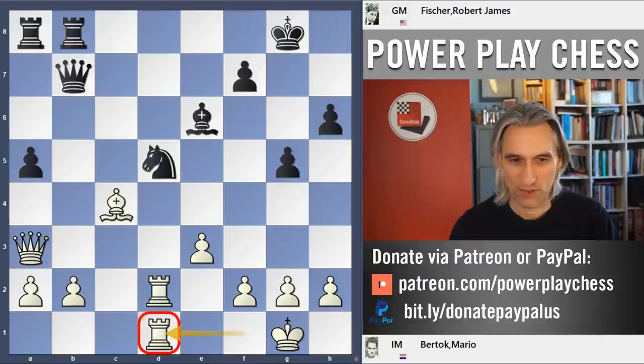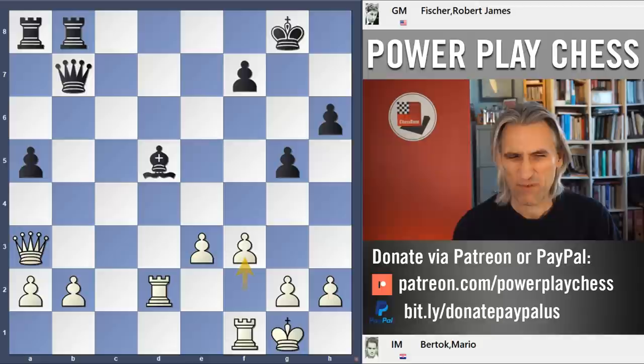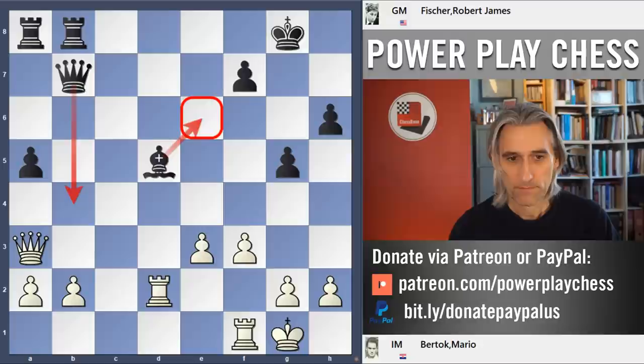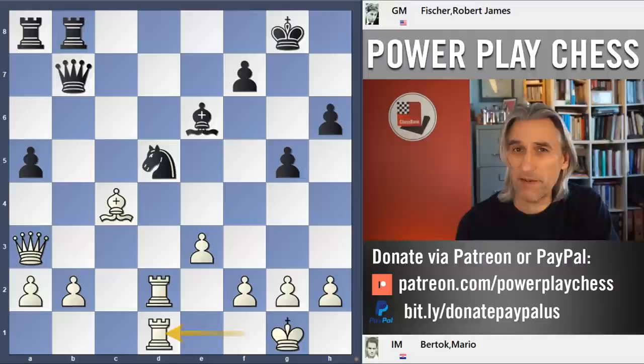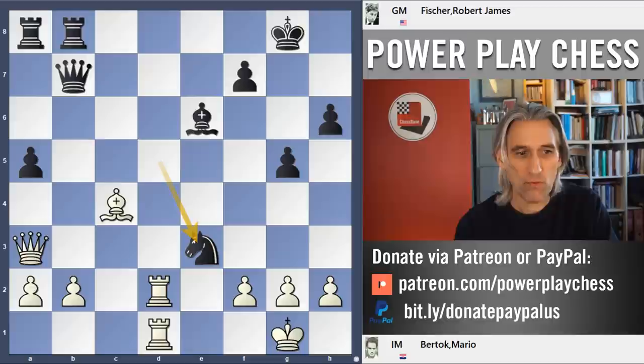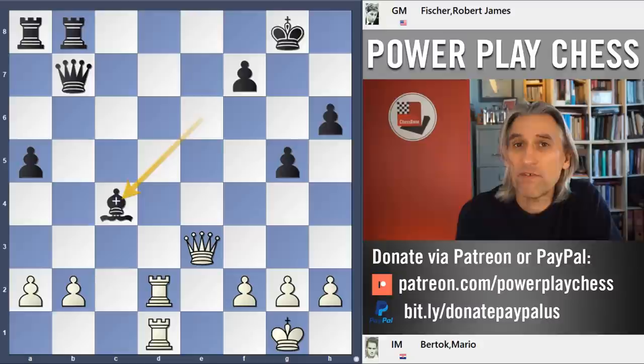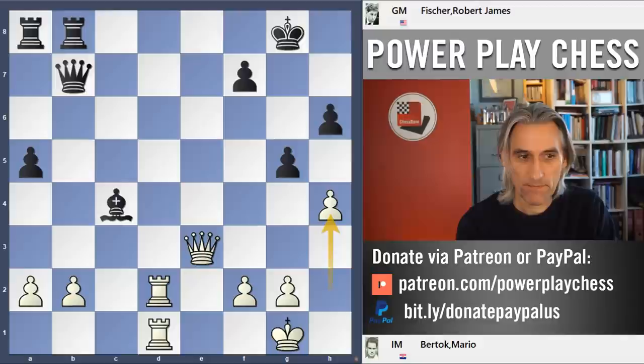Now black to play and finish off very swiftly. Knight takes pawn — mate is threatened, supported by the knight. Knight takes knight, and after queen takes, bishop takes bishop. Fischer has just won another pawn, so now it's very, very easy. Let's just see how things finished off.